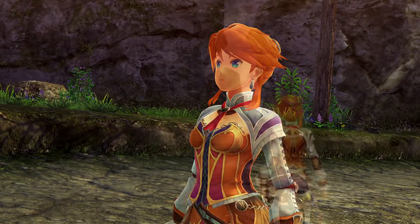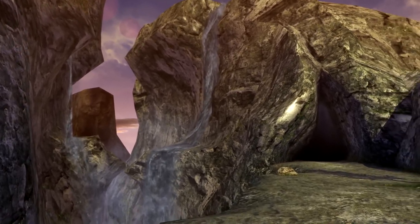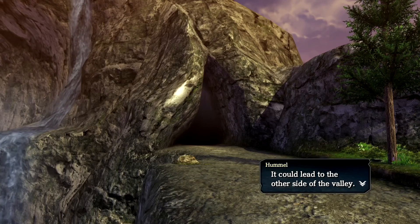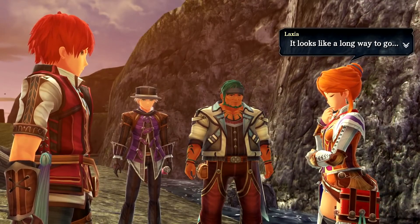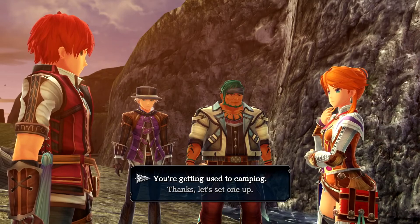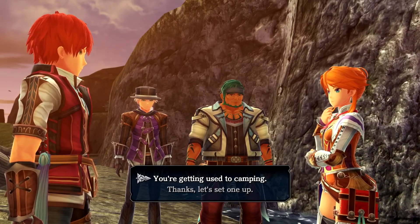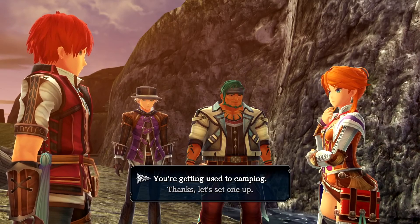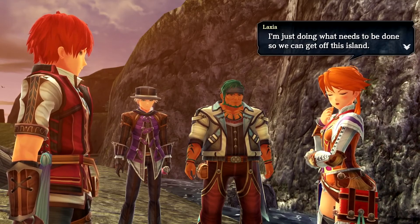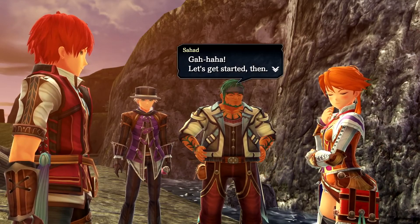A cave! It could lead to the other side of the valley, though it looks like a long way to go. A character says the area seems safe so they should camp here for the night. Another responds: 'Getting used to camping?' 'I won on the first one because he was really against it at first.' He replies: 'I'm not getting used to anything, especially not camping - I'm just doing what needs to be done to get off this island.' 'Let's get started then.'